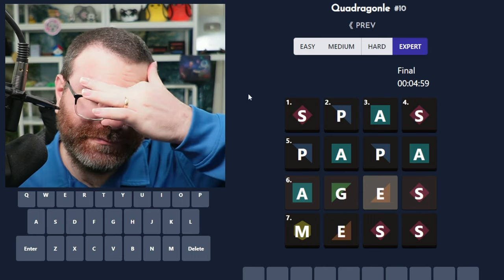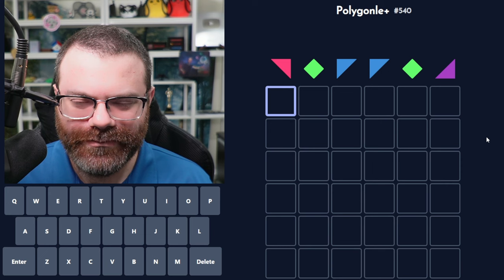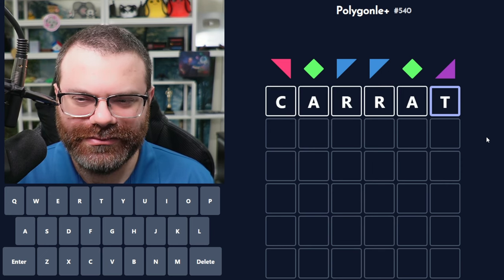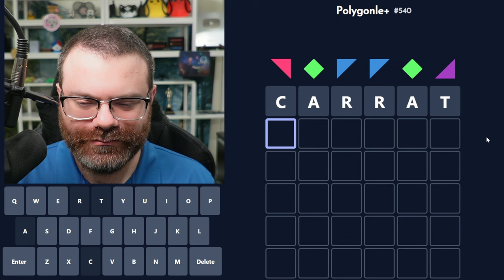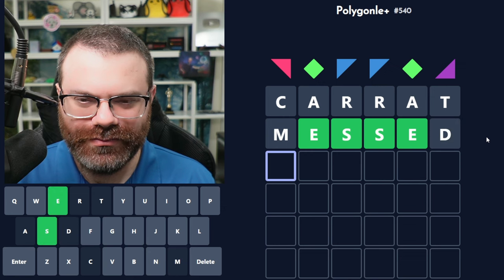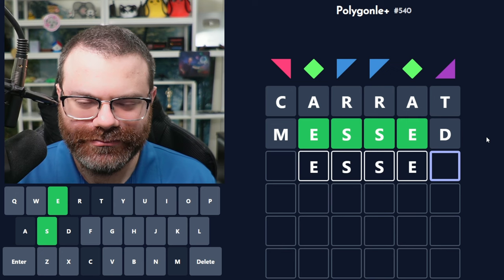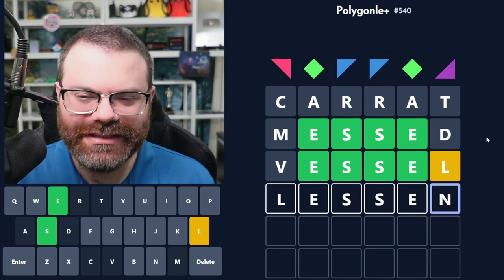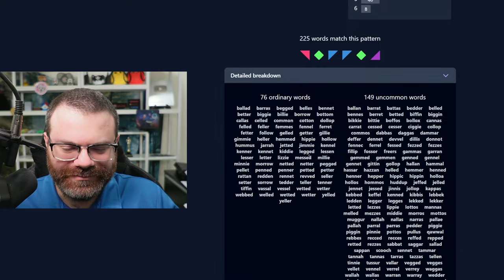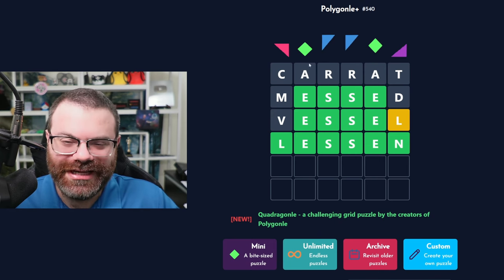Didn't use a single hint today. Very nice. Let's do Polygonal — six letters. We have a sandwich word today. What do I want to do for that? 'Carrot'? Nope. What can go after that? E-S-S-E — what goes after this E? Like 'vessel'? 'Less.' 'Lesson.' Interesting. 76 ordinary words — I feel like I did well on that one. These are the fun ones where it's like a short word with a bunch of double letters; you can just kind of try to figure it out.